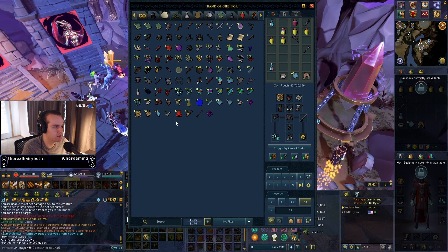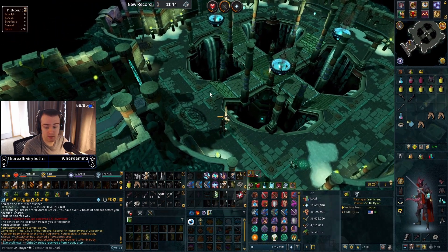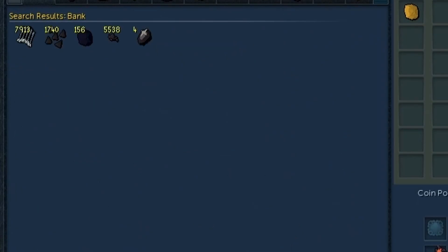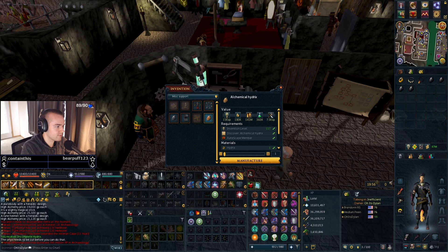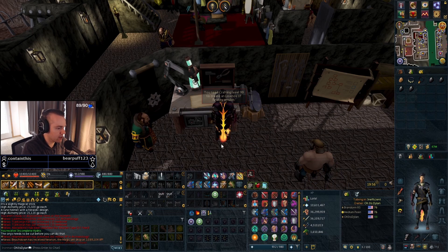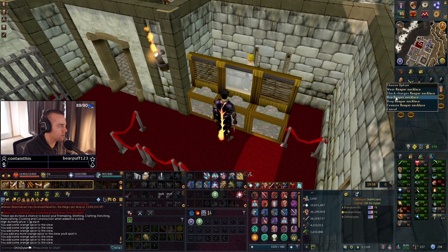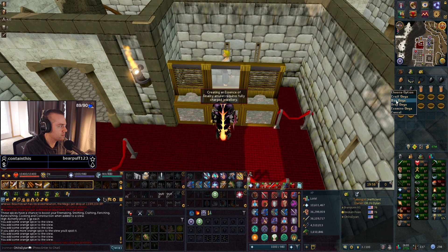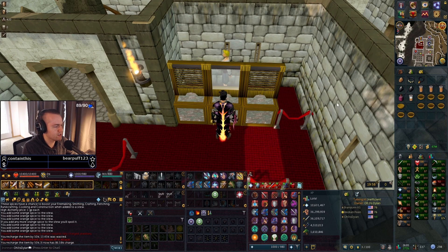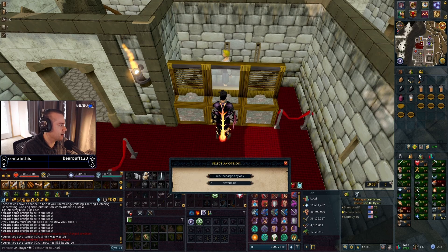So we got two Pernix pieces now — nice. And a Pernix body! What is going on here — am I getting a full set of Pernix this hour? I don't really have enough Onyxes for this. Does it matter about the charge? I need 99 Crafting. I'm gonna be so low on Onyxes — oh no. Man, my Ironman is so rich, let me tell you.